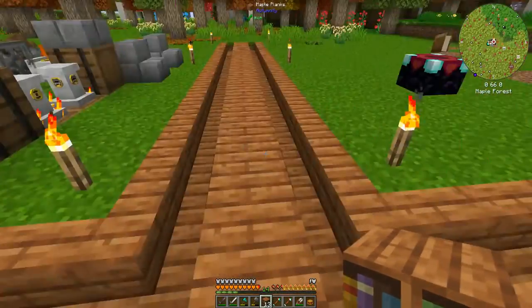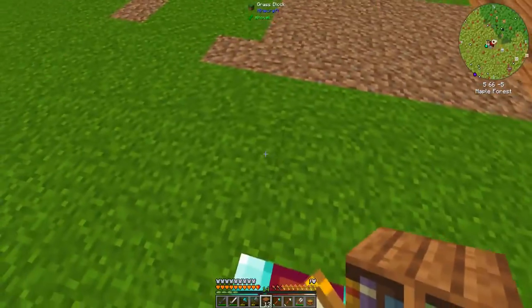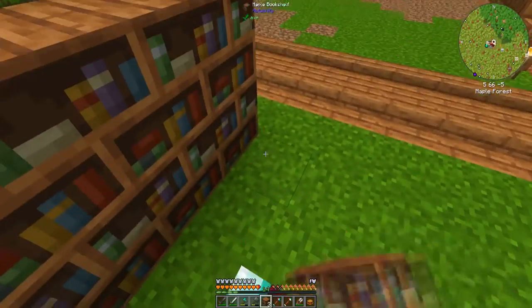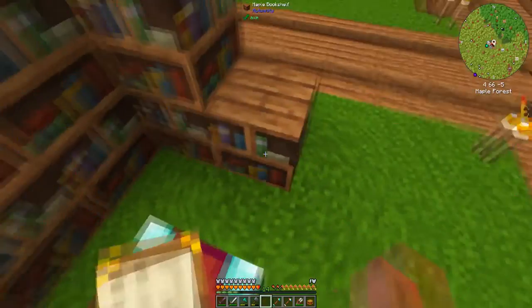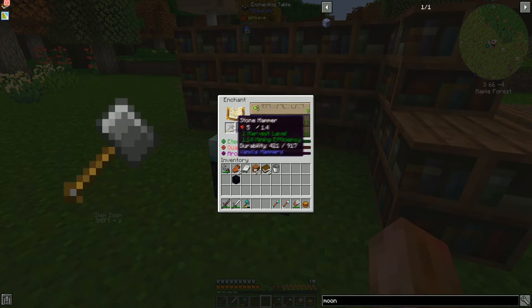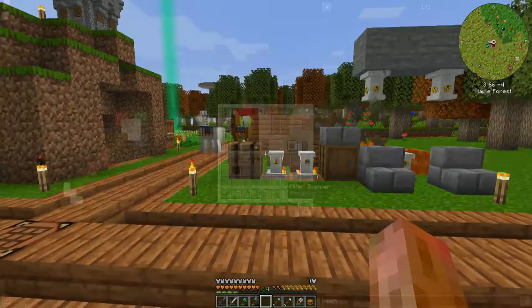We have a bunch of bookshelves. Because this is just a regular vanilla setup I should be able to do this — boom! That gives us up to 26 levels. That's actually quite nice, but we don't have 26 levels right now.